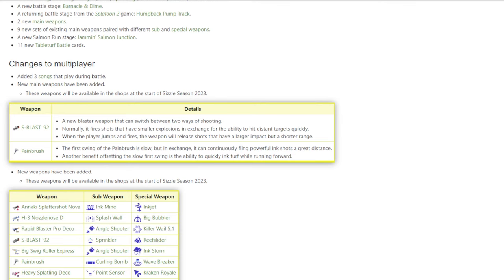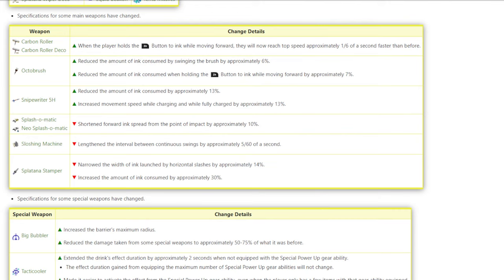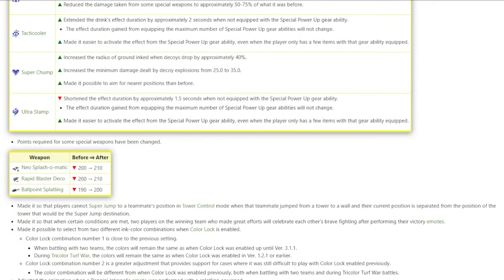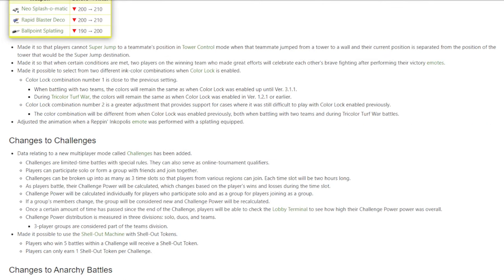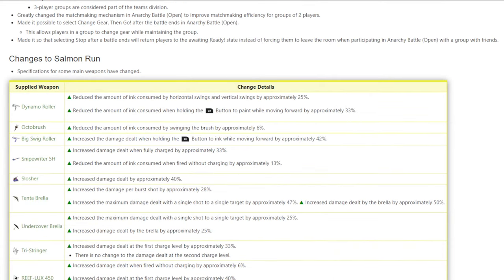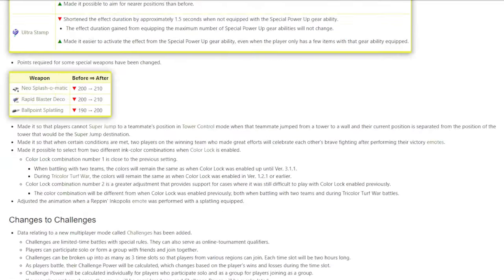There are probably too many things to cover in this patch. There are new weapon sets, but they also changed a bunch of weapons — including nerfs to Splash-o-matic, Neo Splash-o-matic, the Sloshing Machine, and the Splatana Stamper. If you don't have Ink Saver Main, the Splatana Stamper took a huge hit. They buffed a bunch of the specials and added points you had to earn for some of the more used specials. Challenges — I'm a little mixed on those, we'll talk about that. Salmon Run got some of the biggest buffs; a bunch of weapons are way better, including the Big Swig and the Snipe Writer.